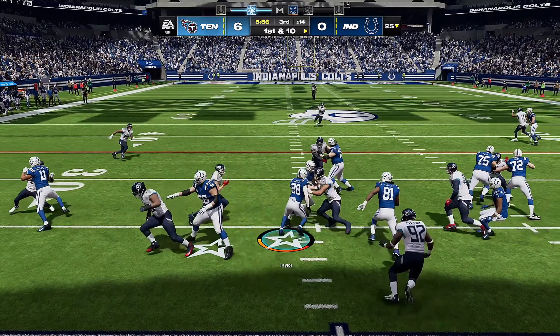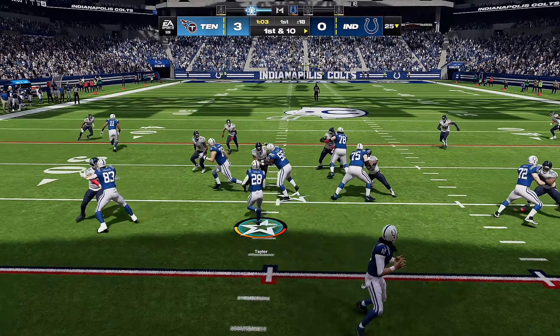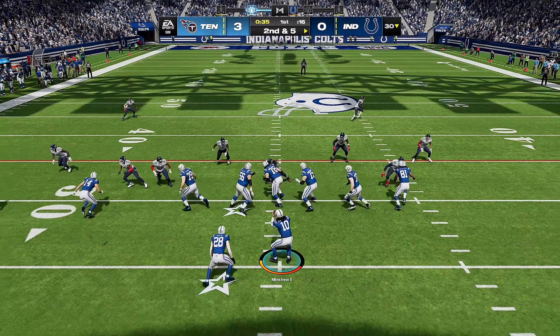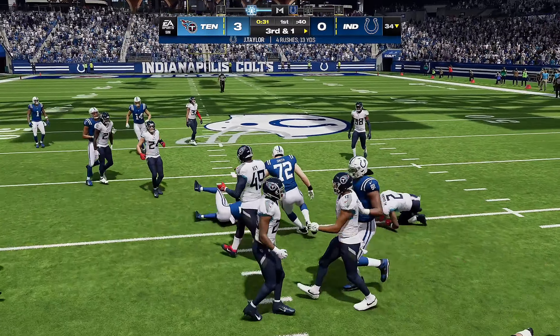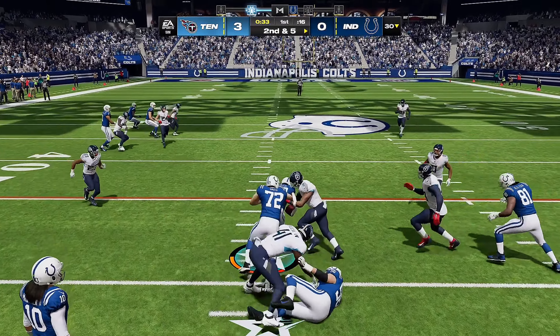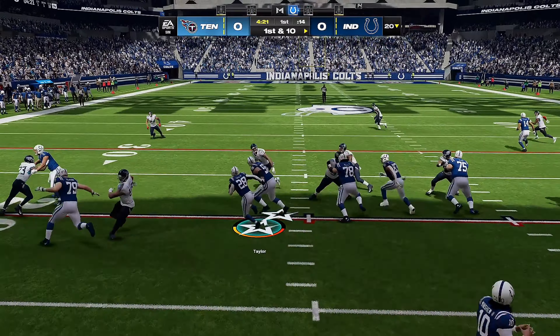I'm just trying to get back into the hole and I can't get him to do a little one-cut and get upfield. I guess you have to do that with the analog. A little shoestring tackle. Sometimes I'm just fighting to get through these blockers and there are like unnecessary cuts.